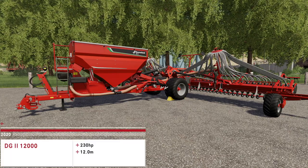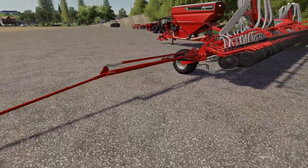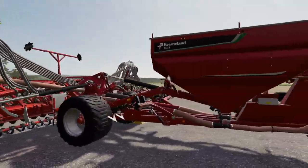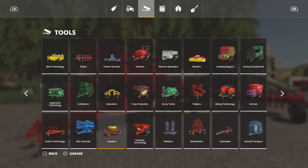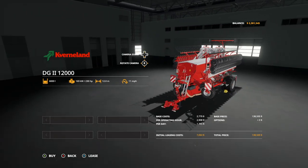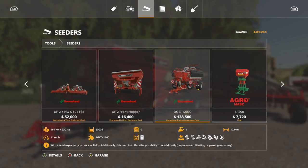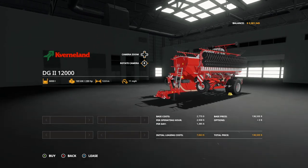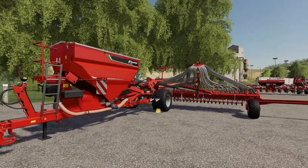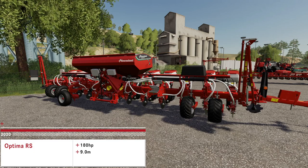We've got a couple more seeders. Next is the Kverneland DG2 12000 seeder — a big, good-looking seeder. It does have ridge markers and drive laners you can toggle on. No fertilizer — all seeds. In the store it's $138,500, holds 6,000 liters of seed only. It does wheat, barley, oats, canola, soybeans, cover crop, and grass, with a 230 horsepower requirement, 12 meter working width at 11 miles per hour.